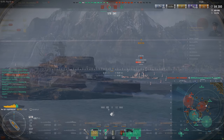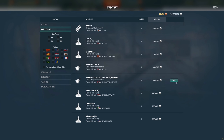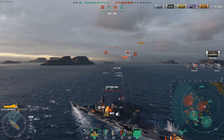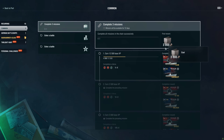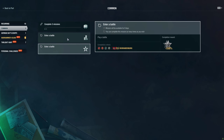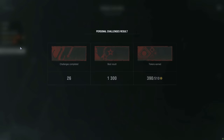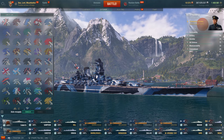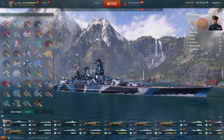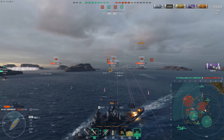You can also sell your own modules in port. I remember when they added this feature - I got like 30 million credits from selling all my old modules, so make sure you go check that out. Also, whatever event is going on in game, make sure you participate in it. You can get special camos that give you boosts, signal flags, and sometimes free XP for completing missions. Participating in events will get you quite a bit of good camos and signal flags to boost your economic earnings - you too can get a bunch of special camos that really help boost your earnings.